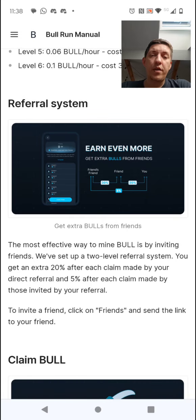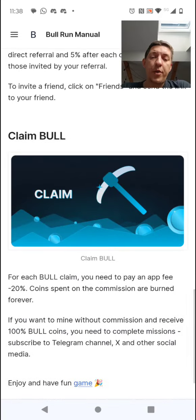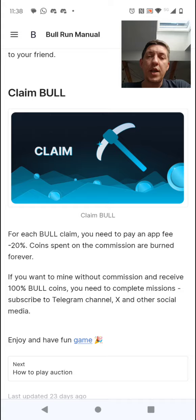There is a referral system which helps you grow even faster. You can get 20% of each claim your direct referral is making, and 5% from each claim made by those invited by your referral. It's pretty simple — you claim and you do missions.